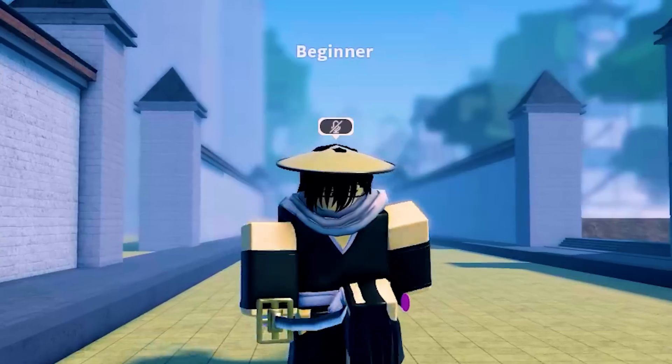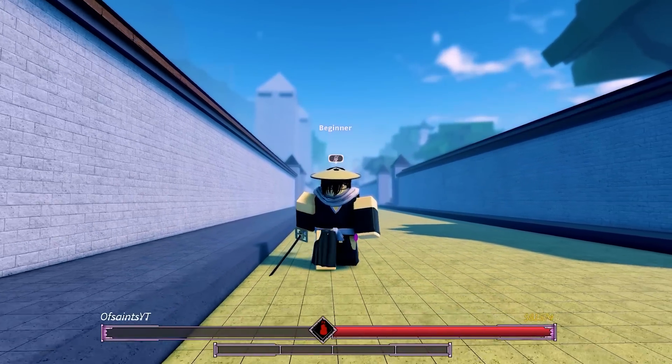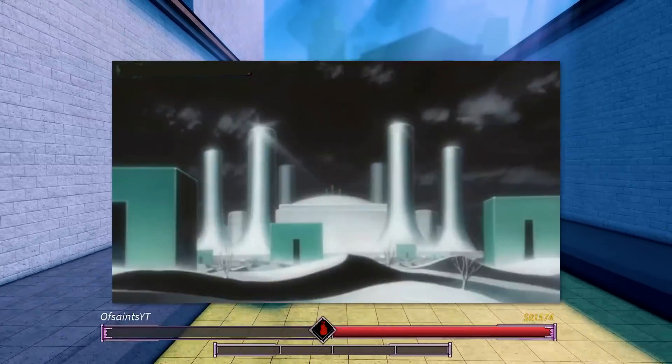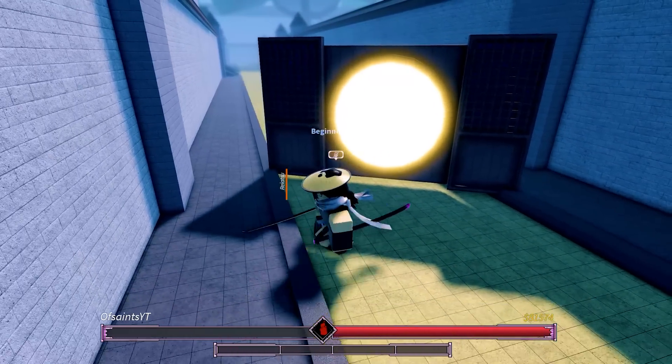Now that you're a Soul Reaper, here's how to activate your Shikai. As a Soul Reaper you do not spawn in with the Shikai — you have to actually work for it, and to work for it you have to meditate. To meditate you have to get to the Soul Society, because you cannot meditate in Karakura Town or Hueco Mundo. If you don't have your Senkai Mon — which is right here — all you're gonna want to do is use it and go to the Soul Society.